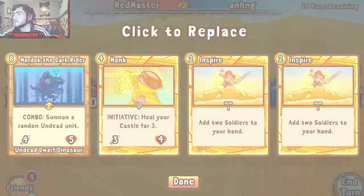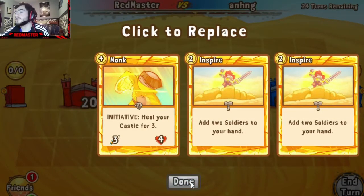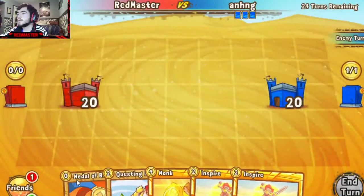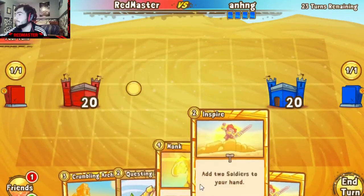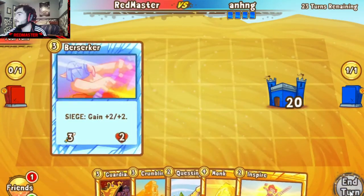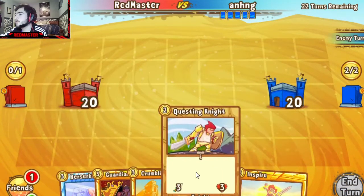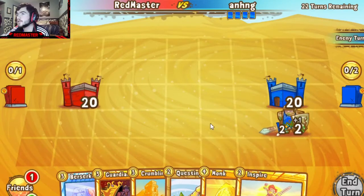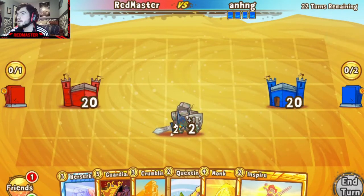Mordok going in — our two Inspires are in hand to start, which is really great going up against a fellow Crusader deck. I don't think the Arbiter will be in his deck, although in draft you can see anything which is quite scary. I'm gonna use this time to Medallion at least one of our Inspires. We have the Questing Knight as a backup anyway, so not too bad. Earth Knight — how far are you gonna push that? All the way up, okay.